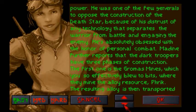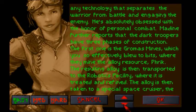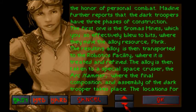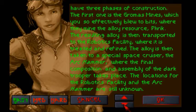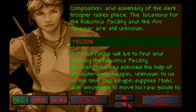The resulting alloy is then transported to the robotics facility, where it is treated and refined. Have we gone there yet? I think... no, that was the last part we just went to. The alloy is taken to a special space cruiser, the Ark Hammer, for final composition and assembly of the Dark Trooper. The locations for the robotics facility and the Ark Hammer are still unknown. So no, we haven't done the robotics facility yet. That's my favorite — the robotics facility.